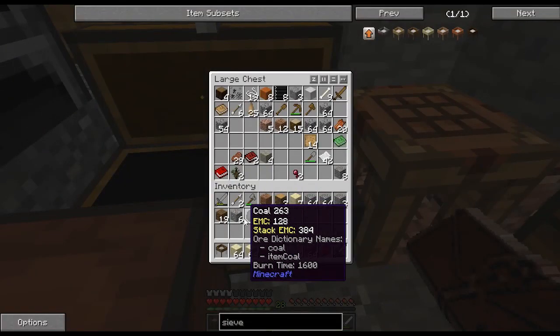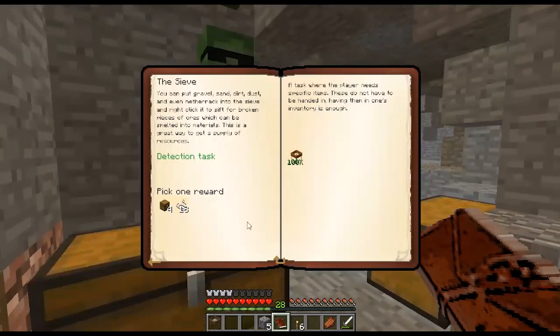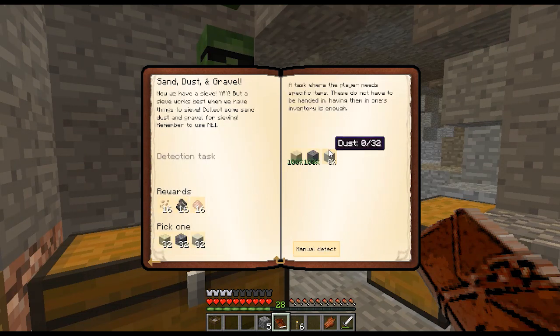We're going to place our resources back in here. We have our gravel and our sand now, which is amazing. We have a lot more gravel than sand but it's okay. Let's take our gravel and sand and see if we can use them for various means — we're going to be using this in ExNihilo as well as in Tinker's Construct. Sand, gravel, and dust. We already have the sand, we already have the gravel, and we need the dust. Now we have a sieve, but a sieve works best when we have something to sieve with. Collect some sand, dust, and gravel for sieving — remember to use NEI.